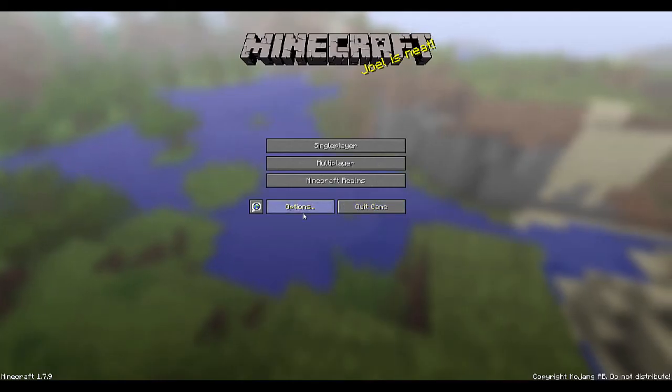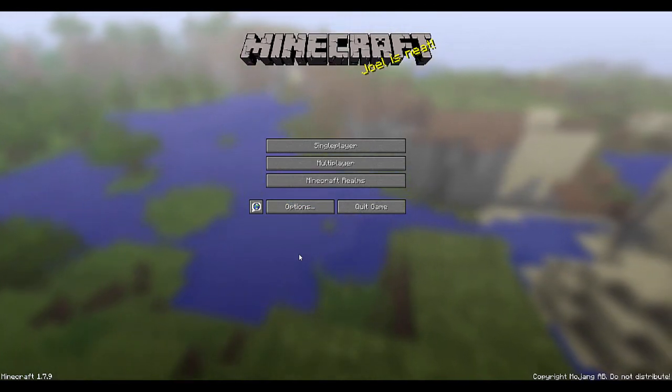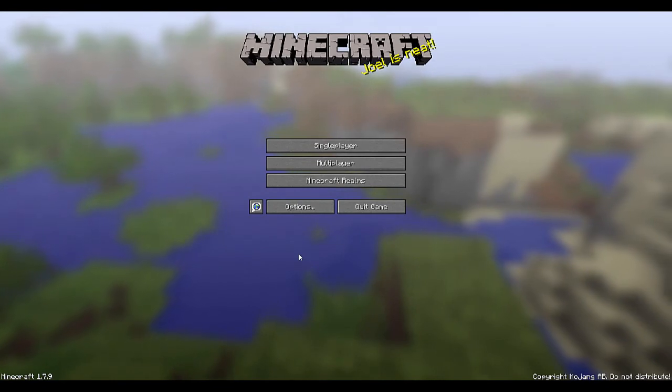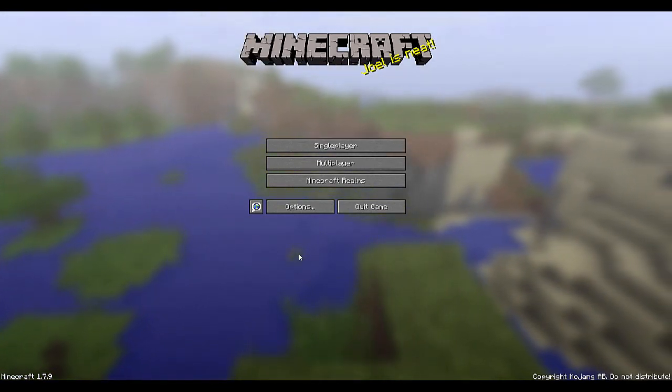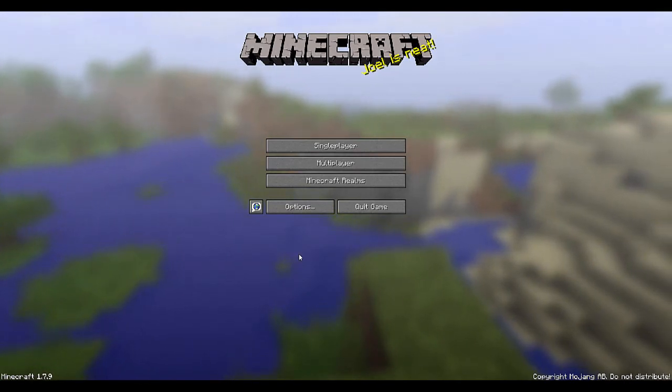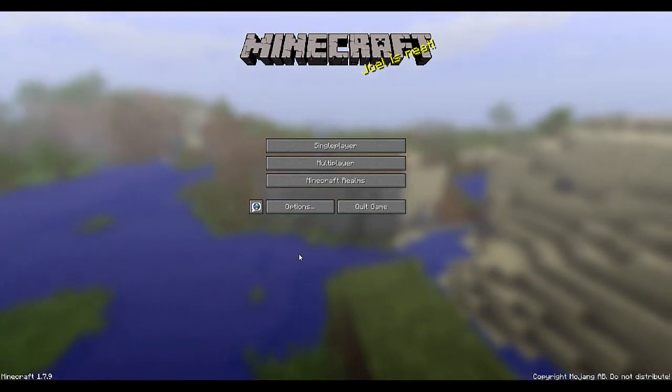Another feature that came in with 1.7 is the ability for a server in multiplayer to suggest a resource pack for you. If you click yes, the game is going to look visually somewhat different. All the shapes will be the same — it's just the textures that change. Some of the sound effects can change with a resource pack as well.